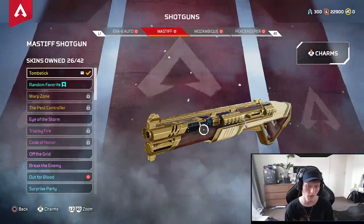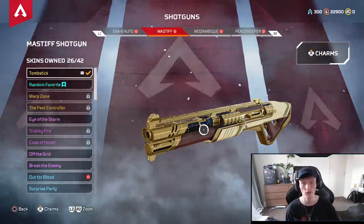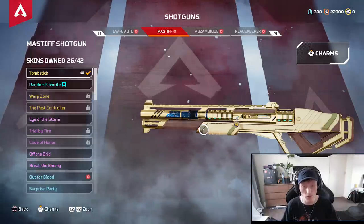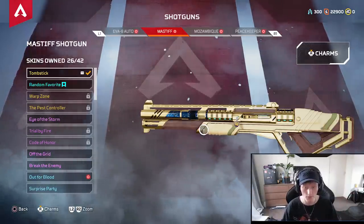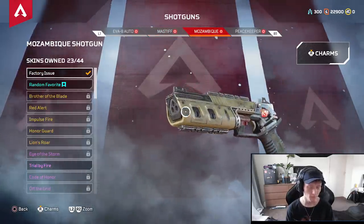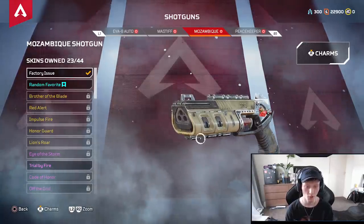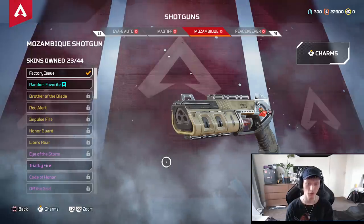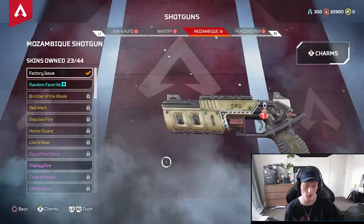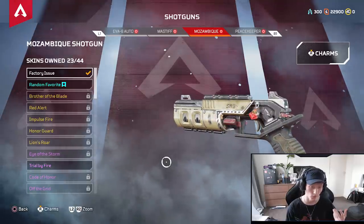Mastiff — still really good but it's a weird gun. Sometimes you hit 9 damage, sometimes you hit 90 damage. You really have to zoom in with this weapon — it's a weapon that must zoom in to kill. Mozambique — actually, it's not bad. It still has the choke. Even though it has four bullets now, if you get hammer points for it and you're kind of accurate, I suggest running a scope on it — it's pretty good with the right attachment.